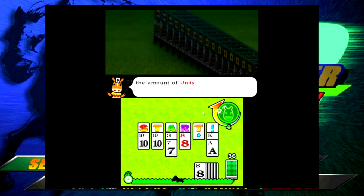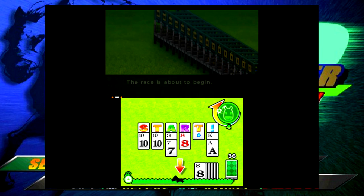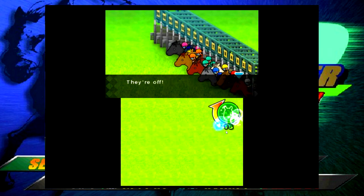Each Start card has blue spears on it - the more spears, the better. You pick one Start card and that determines your Unity Power, which is the power you use to make your horse listen to you. Normally there's a time limit, but since this is the first race there's no time limit - take your time and try to take the one with the most spears. The best card has five spears. I pick the T card with five spears and the race begins.